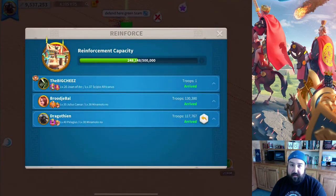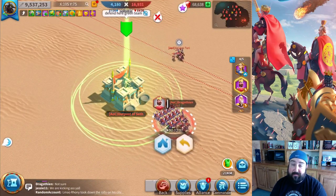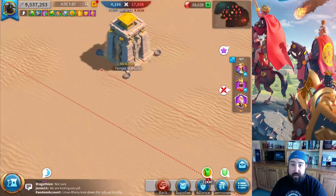Once we had those, they had nowhere to go. They had to be either on the map somewhere in the open field or in their base. And anybody that was on the map was getting destroyed anyway.